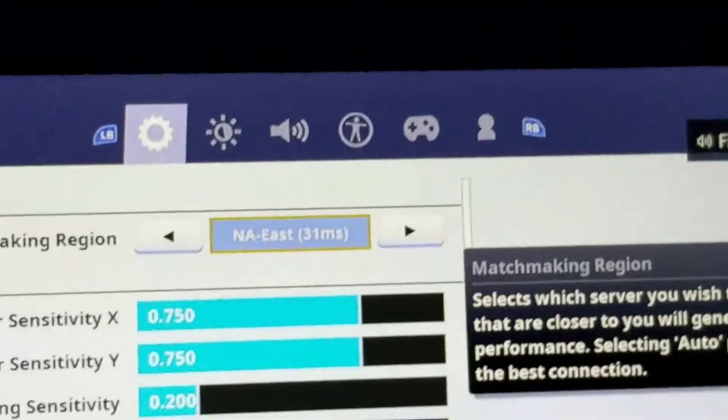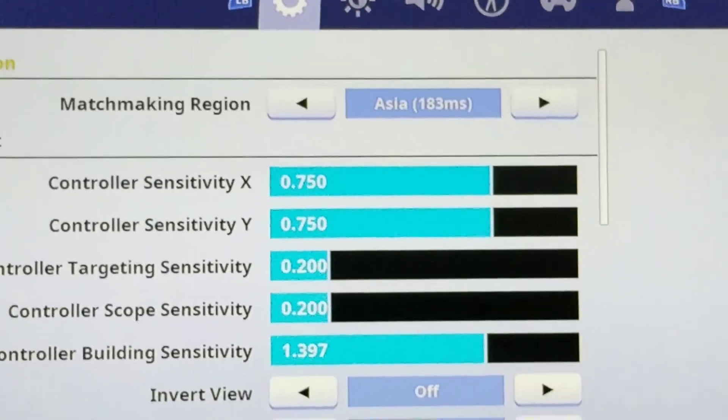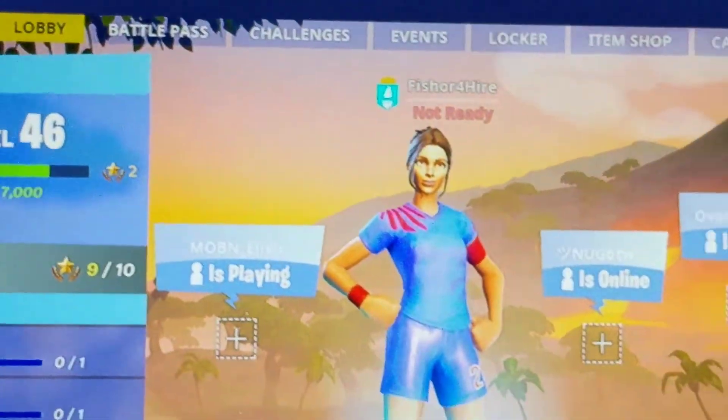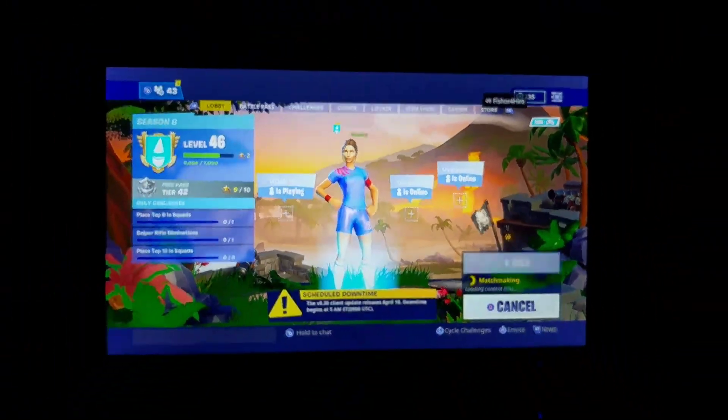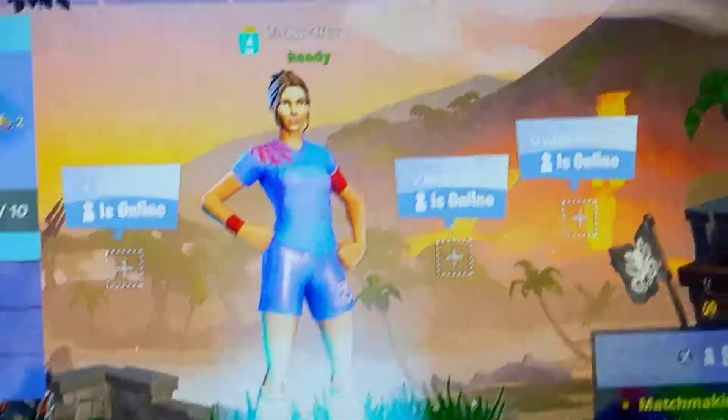So to do the bots, what you have to do is go to matchmaking region right there and go all the way to Asia, and then you put it there. And then you can ready up and you should get bot lobbies. But last step, you have to get bot lobbies — don't forget.